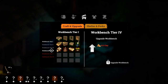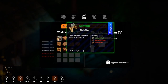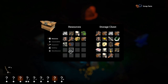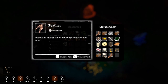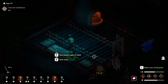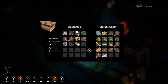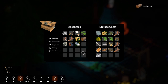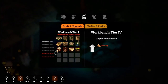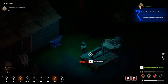We've got workbench tier four now - what can we make? We need clay - that must be why we need the shovel! The sawmill needs lumber and scrap parts. Do we have two scrap parts? We've got one - hang on, I saw feathers in there too! There are the parts. We've got a sawmill, everyone - how awesome! Oh my god we are making so much progress this time.